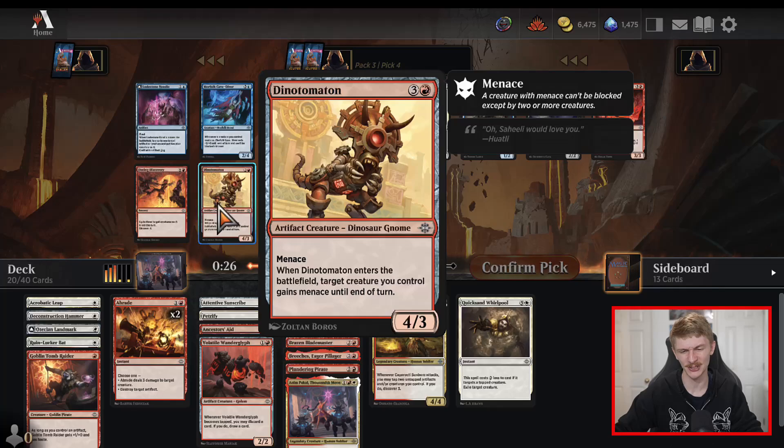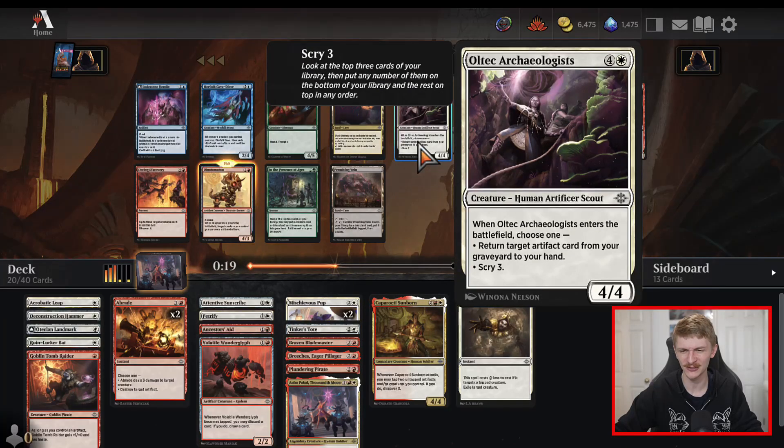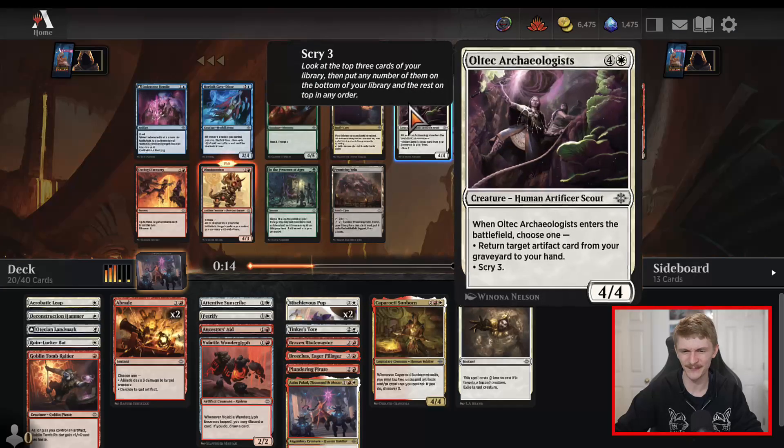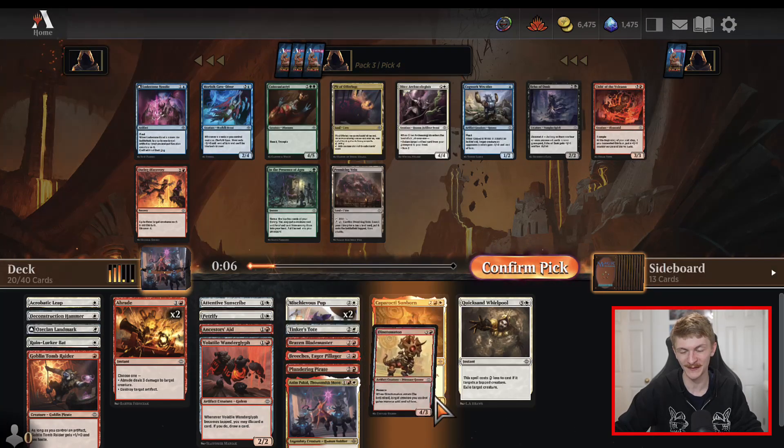Nothing really left for us. I guess we could pick up Dino Automaton — it's a decent curve-topper but not one you really want to have in your deck. The Archaeologist is fine but I'm not too sure which is better. I think I'd rather just have a four-drop than a five-drop, and this lets us push through for damage which is kind of what our game plan is, so I'll play the Dino Automaton.